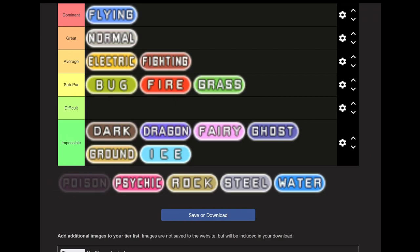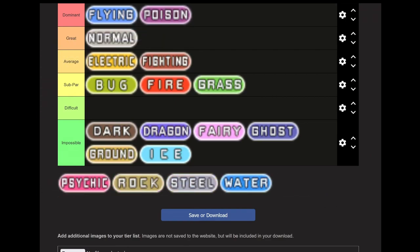Now we move on to the next Dominant type: Poison. Not only do you get access to the Nidos, you also get Venusaur. There are several solid options: Nidoking, Nidoqueen, Venusaur, Tentacruel, Weezing, Muk, Golbat, and Crobat in the postgame. This is probably the best game to do a Poison type run in. Recommended team: Venusaur, Nidoking, Nidoqueen, Tentacruel, Crobat, and then Weezing or Muk.